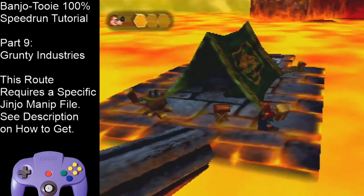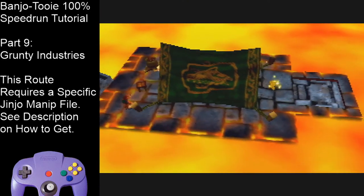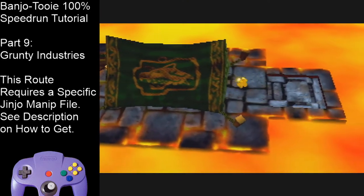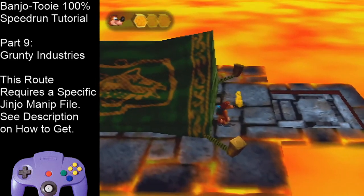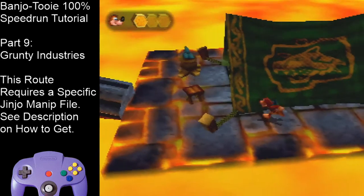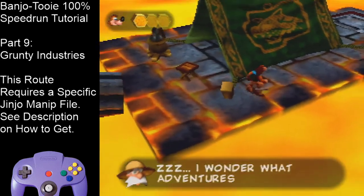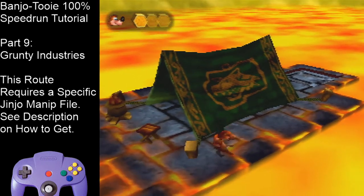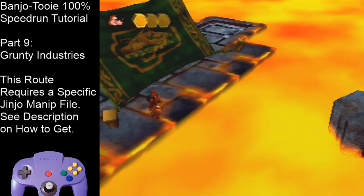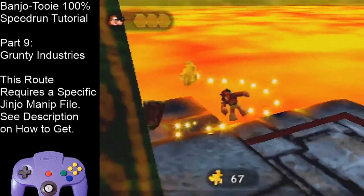There's an egg nest right there if you need it. Once the jiggy spawns, just jump over the tent and death warp in the lava. If you didn't do the damage slide off into the pipe, or if you don't think you can do that and prefer the walk-off way, take an extra hit in the lava here. Once you're done, get the jiggy and death warp.